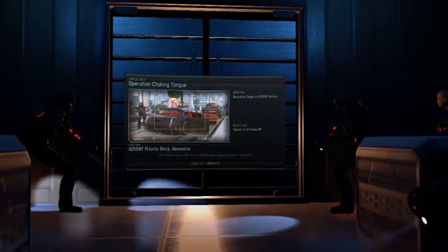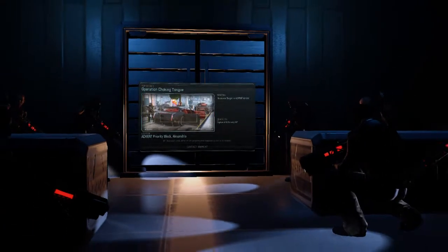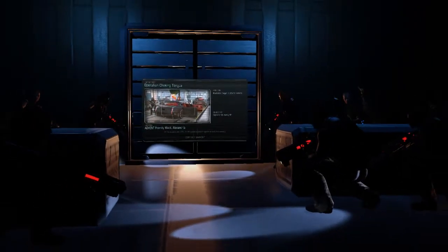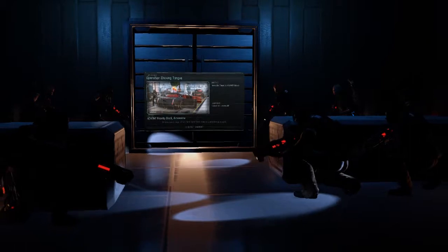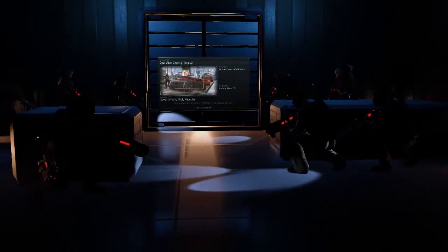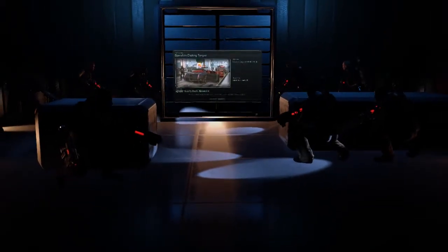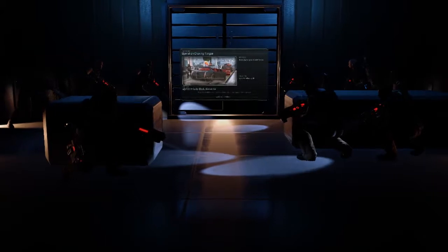Advent priority block in Alexandria, Egypt. Once again, back to Alexandria — the west part of the Nile Delta. Beautiful city. You should go sometime. I'll give you a quick tour today on this operation and show you some of the sights in the Advent priority block.